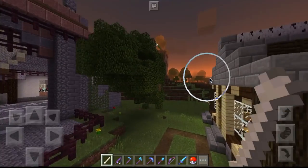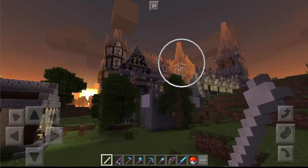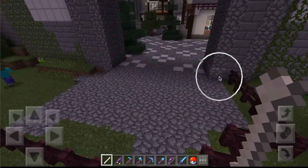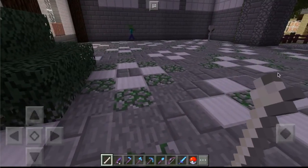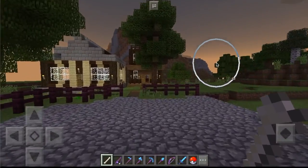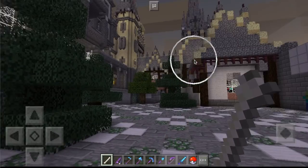There is one catch, and that catch is that you need to download this map. If you put in the seed I showed at the beginning of the video, you'll spawn here and everything will be there except this castle and its generated structures. You'll need to install the map and put the seed in to get these generated structures.